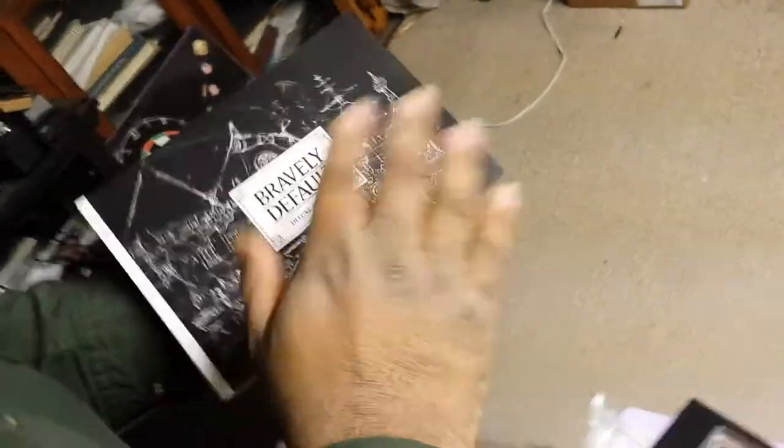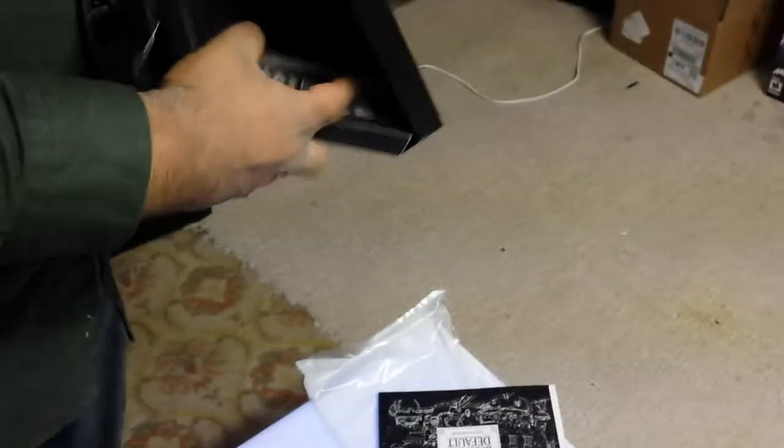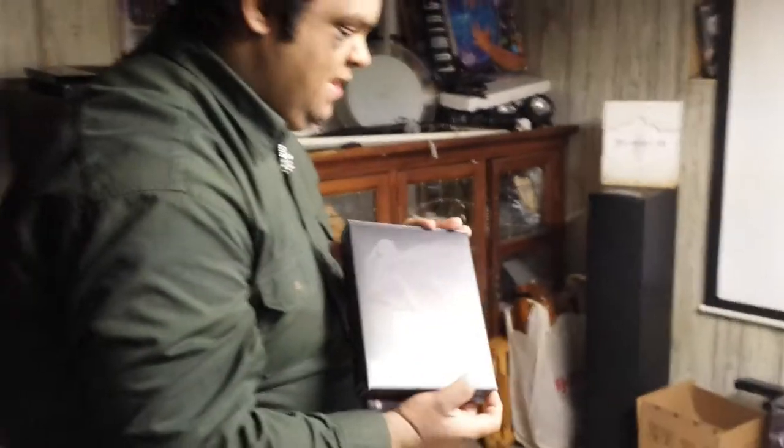And that's it for the deluxe art book, and that's everything. So this has been the unboxing for the Collector Edition of Bravely Default. This has been Alpha Compton, with the help of Riven holding the camera. Thanks for watching. Bye-bye.